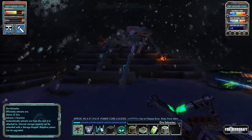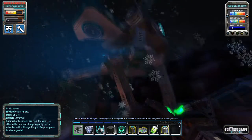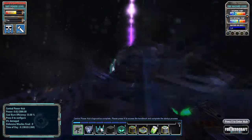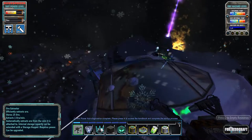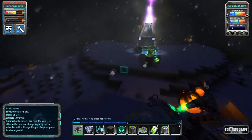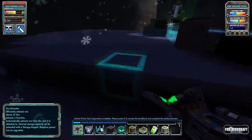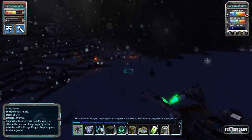So that removes the force field and now we can go out and about. Hey bro, what's up? These guys are weird. I don't know if they're native to the planet or what, but they're not a threat to you — at least not that I've seen. But our first order of business is going to be finding ore that we can start mining.